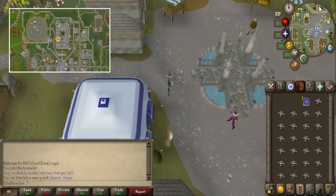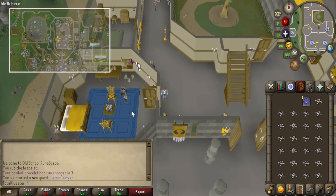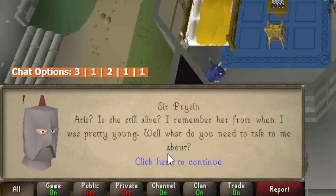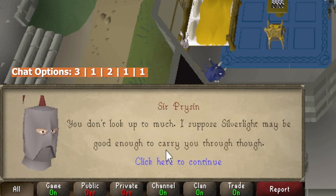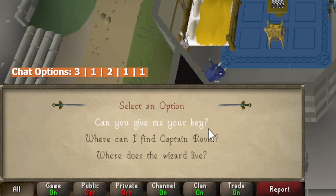Run north into Varrock Castle and into the room straight to the left of the entrance. Talk to Sir Prysin and tell him 'Aris said I should come and talk to you,' before adding 'I need to find Silverlight,' and then 'he's back and unfortunately I've got to deal with him.' Then tell him to give you the keys, before adding 'can you give me your key?'